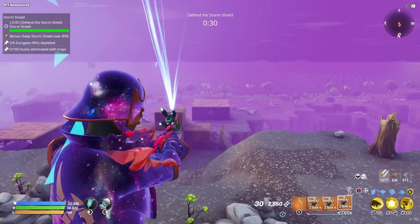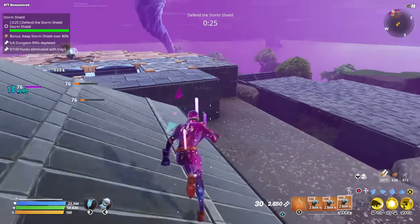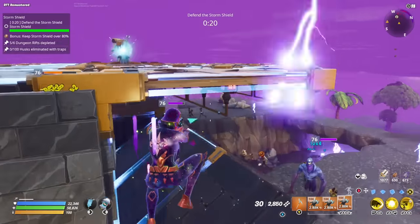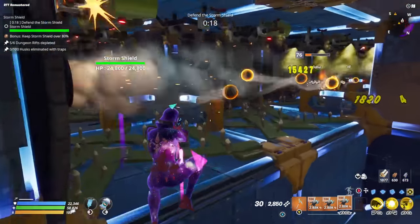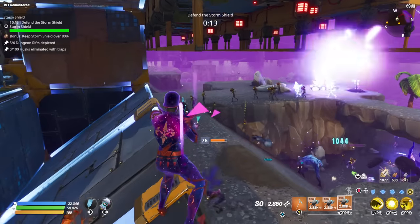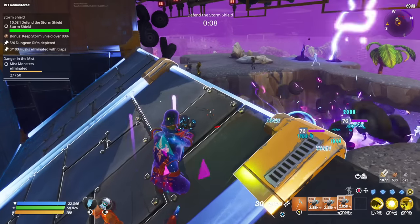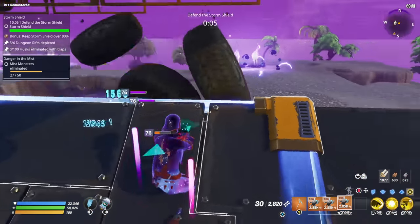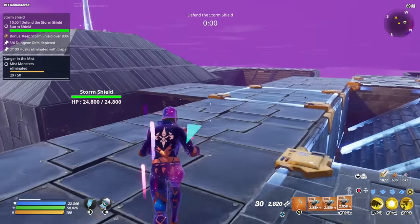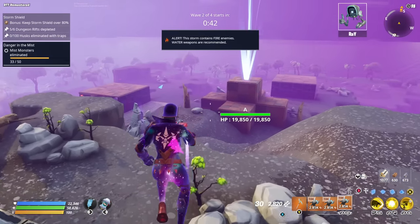I set this area up to really put the Plasmatic Discharger to work. I do have a solid build taking care of most of the husks anyway. But the best thing is if they ever do break through, I just pop one of these — 30 ammo a pop, very expensive, but the damage output from this weapon is absolutely worth it.